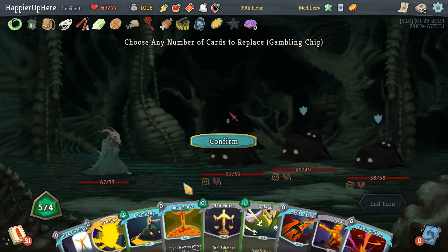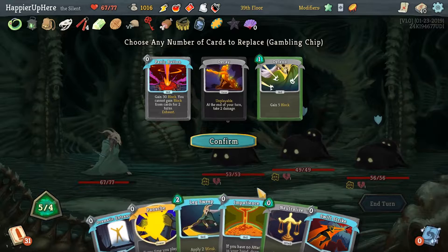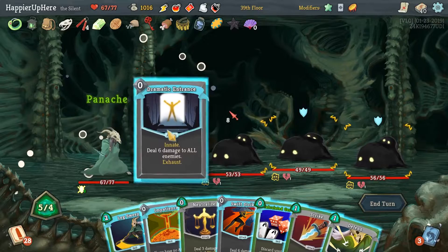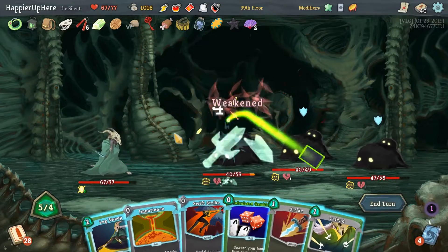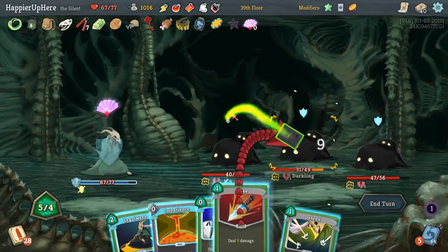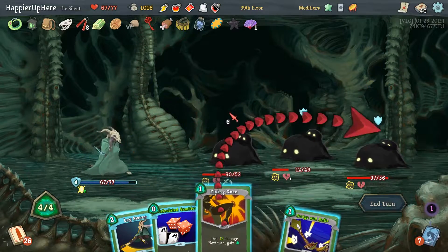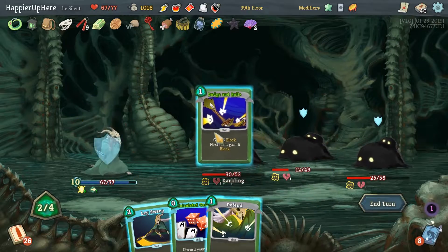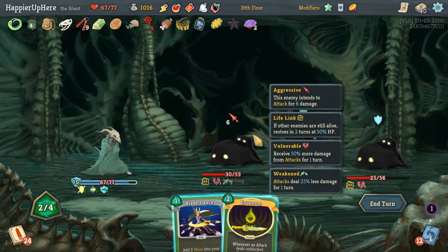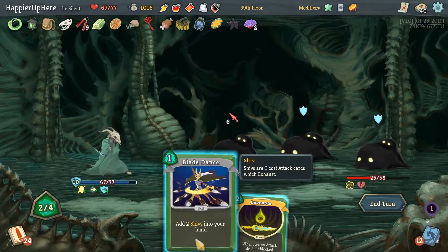We only have 8 incoming so I don't think we need Panic Button. I'll keep the Impatience. Panache, Dramatic Entrance, Neutralize — Swift Strike, regular Strike, Impatience. Then Flying Knee, Dodge and Roll. Calculate Gamble — see what we get. Trigger the Panache unless we play Blade Dance, which I think is fine. In Venom can wait.